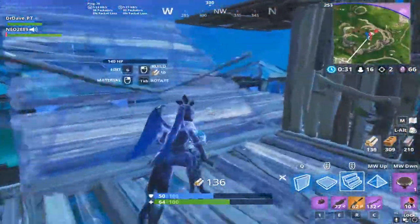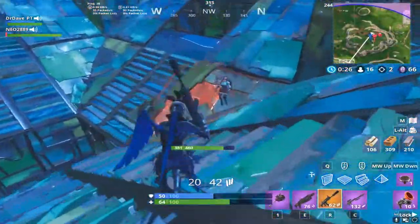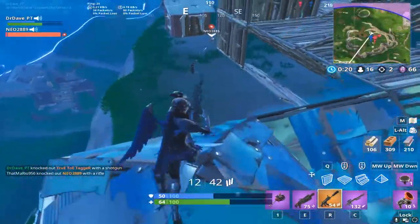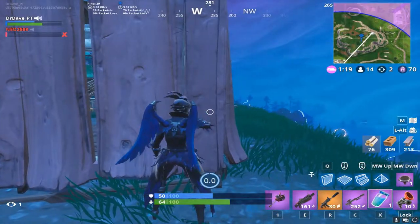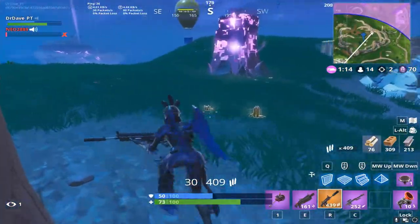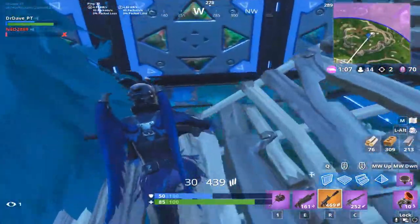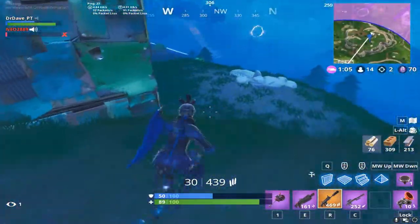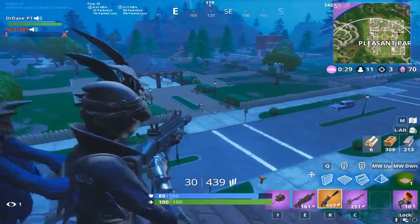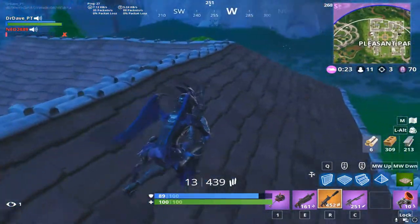His buddy comes up and manages to get the res on him, which I didn't realize until I missed that snipe and hit the bounce pad — so it sends me back. But I notice he's gone, he took a bouncer and jumped off. I know his buddy is weak because he just got rezzed so I go for the quick knock again. He actually flies away — this is a mechanic I think really doesn't need to stay in the game. He builds up on the side and flies away, which I don't really like very much.